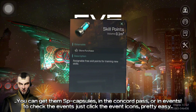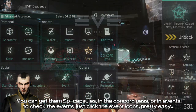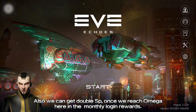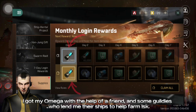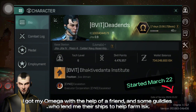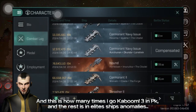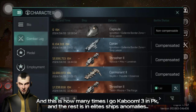Also, we can get double SP once we reach Omega, here in the monthly login rewards. I got my Omega with the help of a friend and some guildies who lent me their ships to help farm my SK. And this is how many times I went Kaboom — three in PvP, and the rest in Elite ship anomalies.